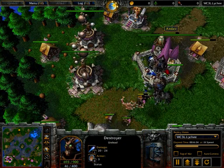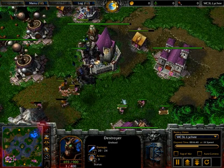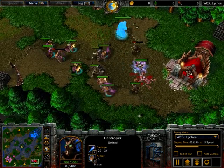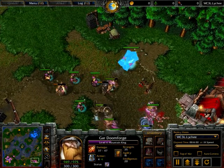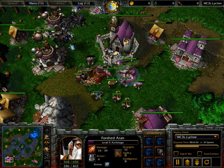A couple of destroyers just being brought in by Axlav — this is a really nice choice here, because there's really nothing Shadok can do to actually stop them. You can chase them away temporarily but they can just come back. There's no way you can bolt them. If you got an orb for the mountain king you could get bash and hope for some luck, but as it is there's really just nothing you can do. Even water elementals will just be immediately dispelled.